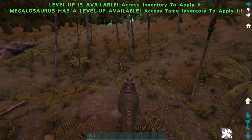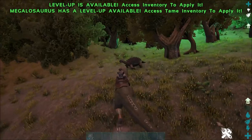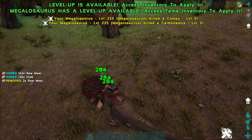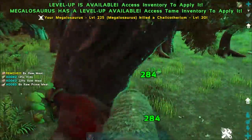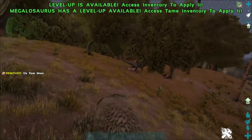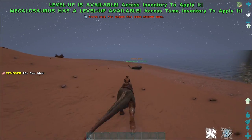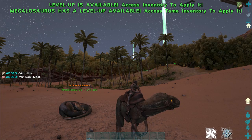The Megalosaurus will utilize that secondary attack while in general combat when unridden, which is really problematic and something the devs should have patched a long time ago. Because it does no damage — like three damage. So it really just depletes the value of the Megalosaurus. This will happen in the Rockwell fight, so you'll have a bunch of Megalosauruses doing no damage because they're using that useless secondary attack. So make sure you've got other players riding them if you want to utilize the primary attack. You can easily go toe-to-toe with literally anything.